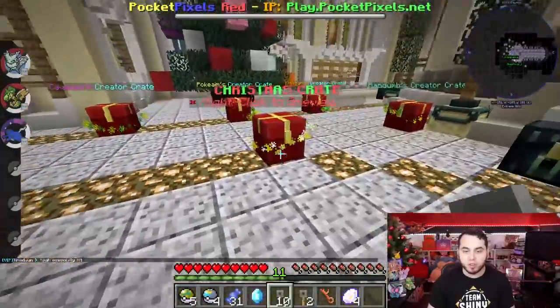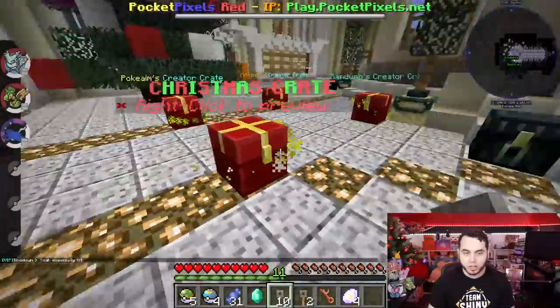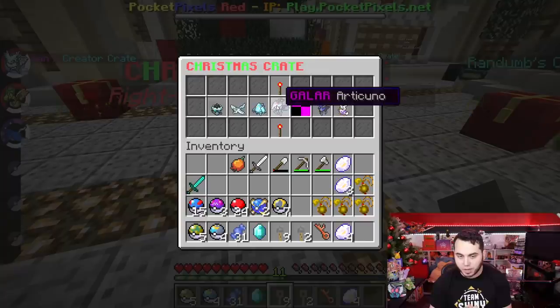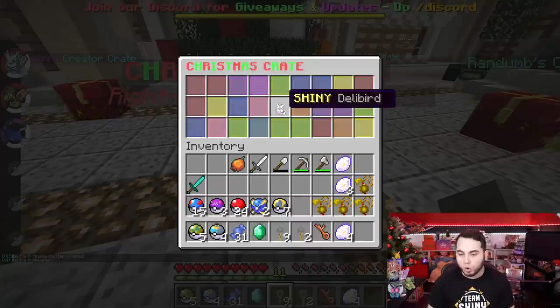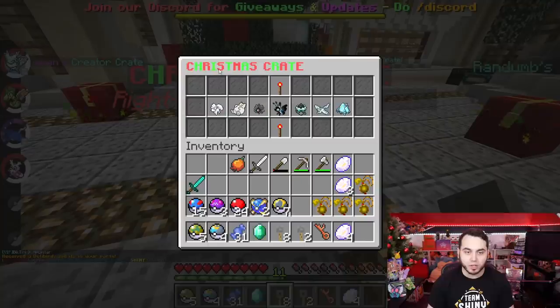I am going to Shiny hunt today. I'm not going to use the Shiny I find in the crate — if I get a Shiny right now, I'm not going to use it today. But we'll see what we get anyway. Let's give it a rip. Our first Christmas crate — this is limited time only, available because of the holiday season. Happy holidays to you. I'm going to get a Shiny Delibird to start it off. Let me give it one more and see if I can get another cool Pokemon. I love how it's all green and red.